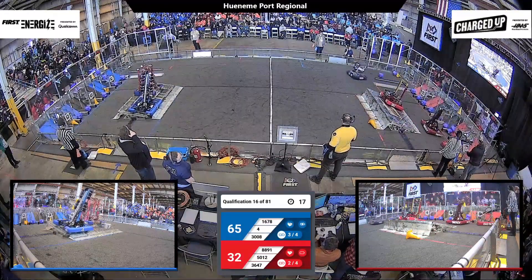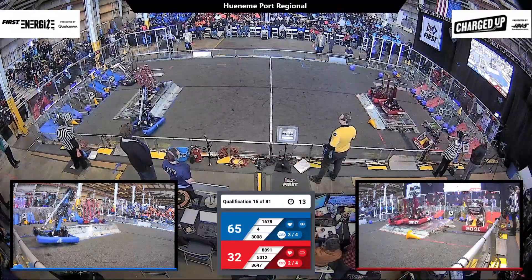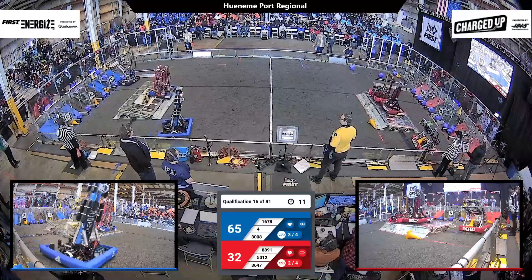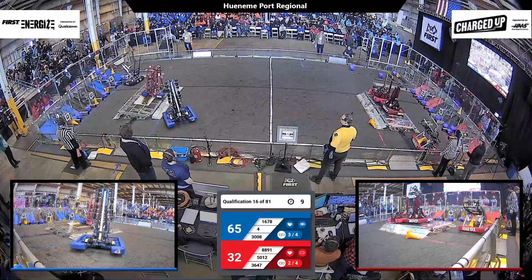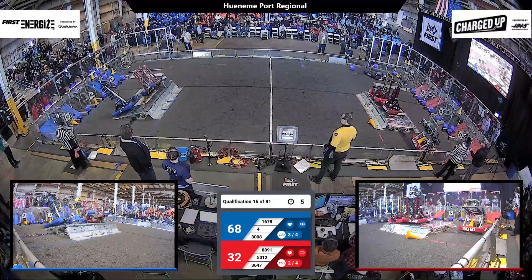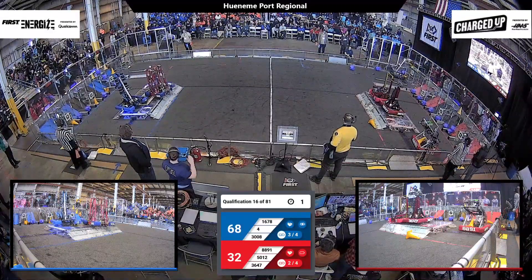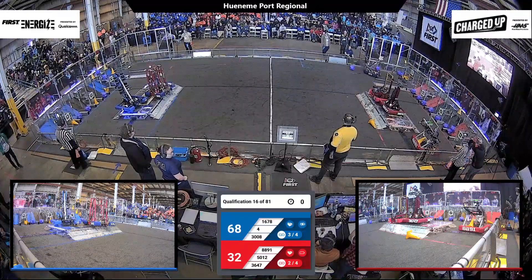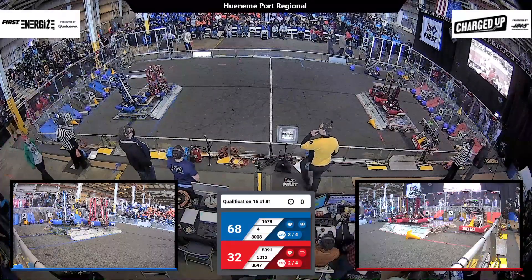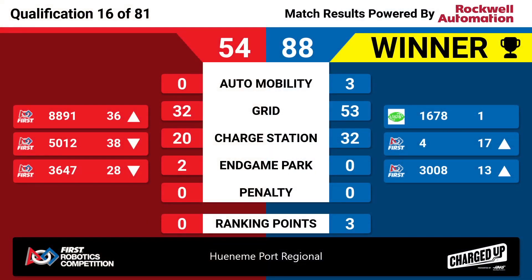5012 on the charge station — they're docked, but they're not quite engaged. We'll see what the Red Alliance can do. The Blue Alliance is a little bit discombobulated on that charge station; they've got two robots up trying to balance. The Red Alliance has two robots up — they're engaged, and we have the match expire. With a score of 88 to 54. On top of that, they also got an additional ranking point.